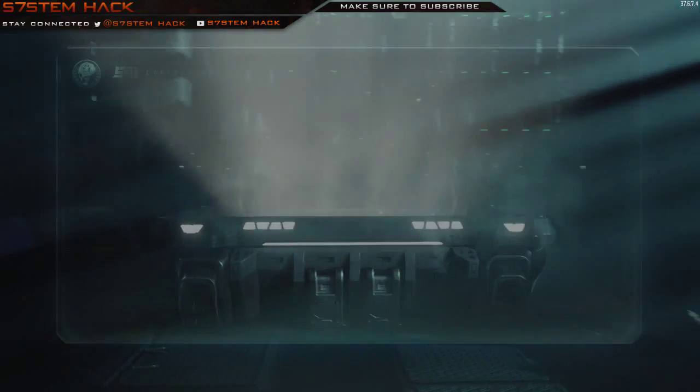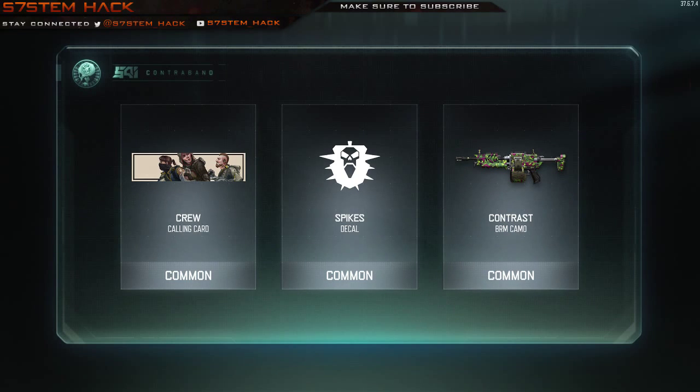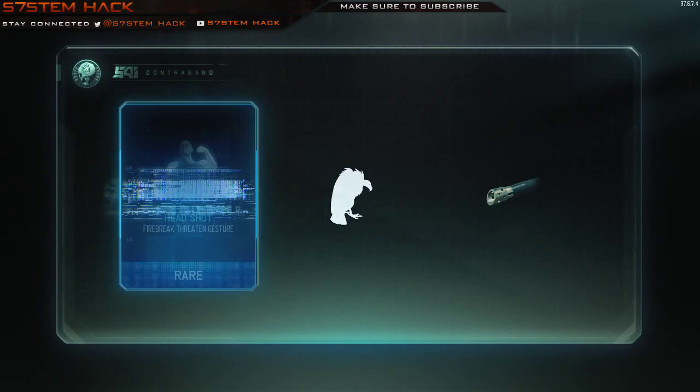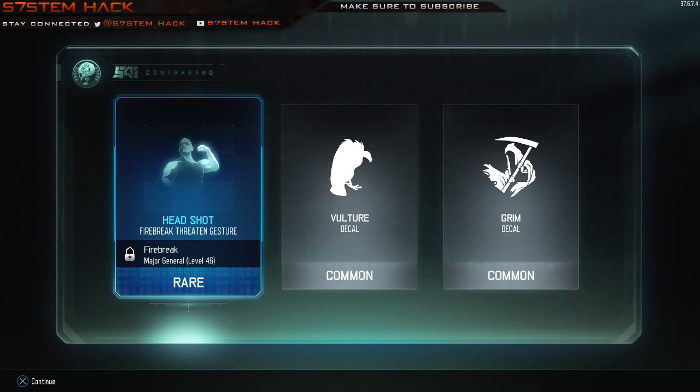Alright, let's go. And we have a repeat — it is what it is. We just had that calling card a couple supply drops ago. Spikes — not bad. I want to see what it is as bad as you do. Okay, we got a gesture! And a Grim decal again. Vulture decal — not bad. I'm happy about the gesture, that's what I was aiming for.